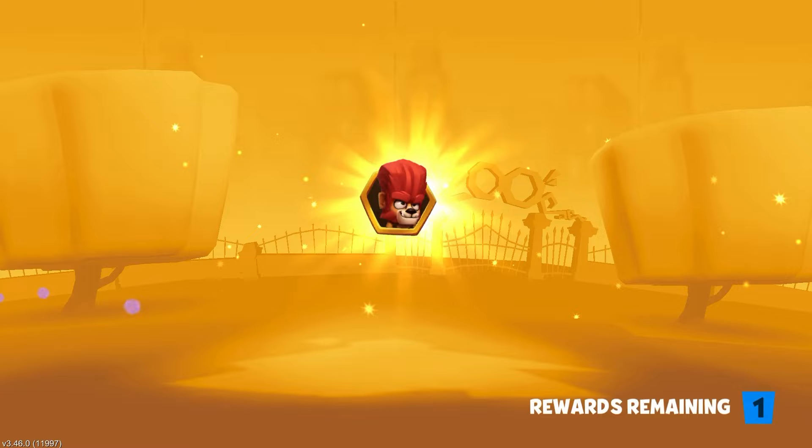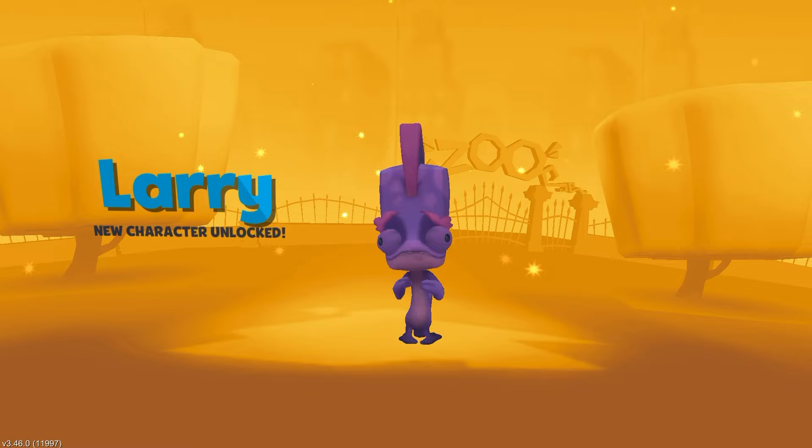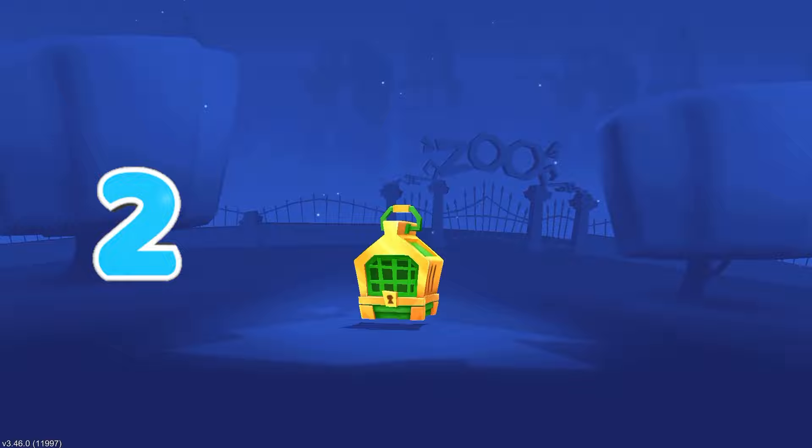All right, let's continue collecting. And if you reach League 6, you will unlock Larry. You don't have to go over those annoying crates opening. And here, if you reach League 7, you will get this Emerald Crate. So let's wait for 5 seconds. And we got...